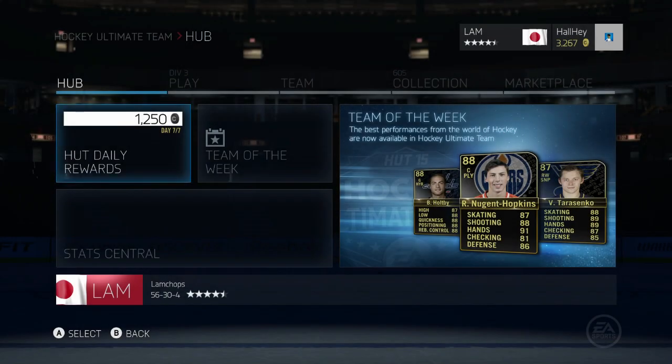Hey, what's up guys, it is Justin here back and I'm bringing you another method on how to make coins. This is going to be the consumable method and it's a very good method — you don't have to have that many pucks to start off. For those people that only have 10 to 15K, this method is right for you, and even right for those people that have 100K to 200K. This method can make you a lot of pucks very fast. For NHL 13 and NHL 14, this was the way to make coins.